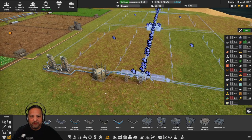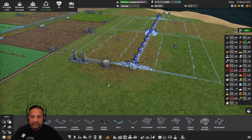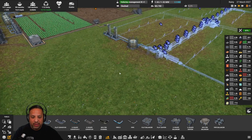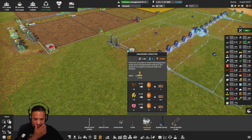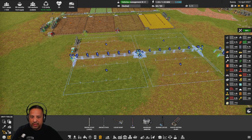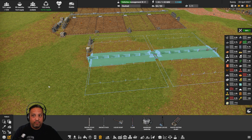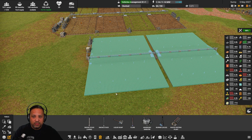Once the water tank is pretty much full we're going to magic build all of this, and after that gets going we're gonna build the processing facility. I've got this dead space right here so I'm just gonna put the processing facility right here. To turn wheat into fuel gas I need an anaerobic digester — it takes 7.3 per 60 in and gives me 6 fuel gas. The water tank is full — let's go ahead and magic build the whole thing. Plenty of workers, plenty of juice — boom, everything's up.